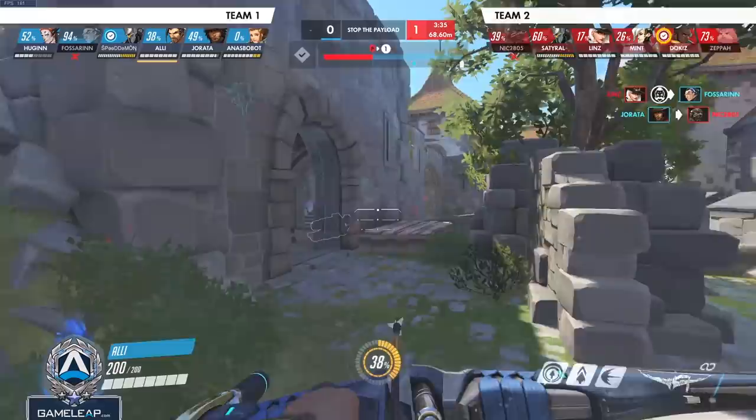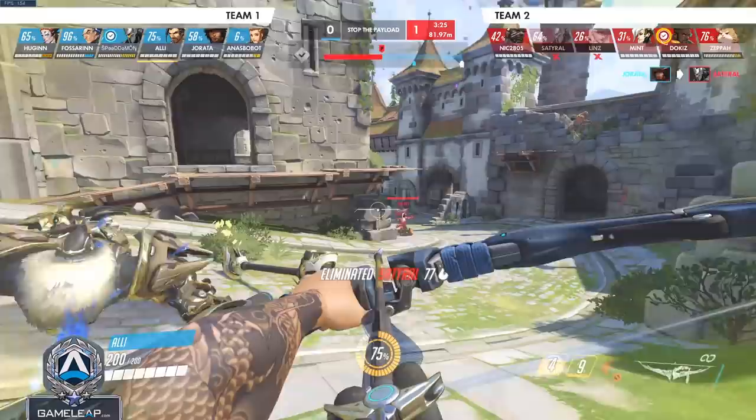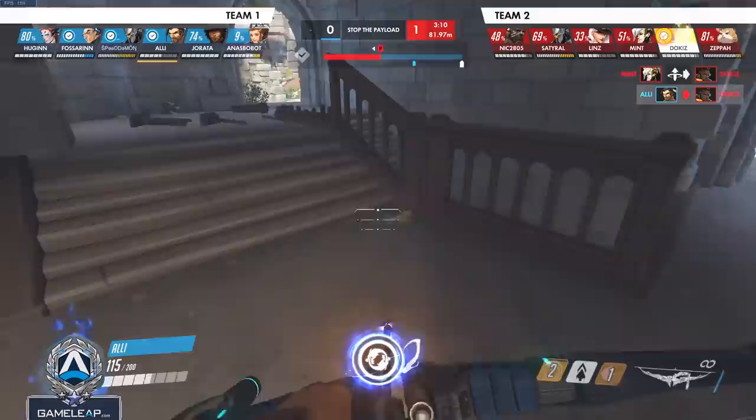Moving on to character number three, we have Hanzo. One of the best things you can do is use your Sonic Arrow as a trap. Hanzo can headshot and instantly turn a matchup, so if you run behind natural cover and Sonic Arrow the entrance of that cover, if a DPS or support chases you, you can turn the matchup because you have perfect information. Storm Arrow is even more unreliable now with its damage nerf, so in a duel try to rely on it less and become more consistent at hitting your primary fire.